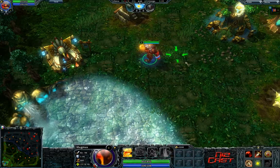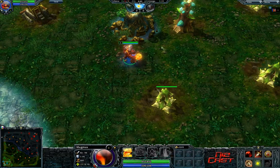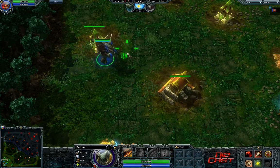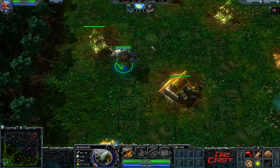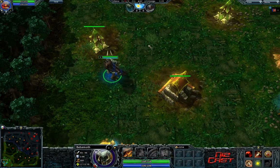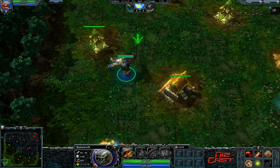Then there's the S command, which tells your hero to stop. If I tell him to move somewhere and press S, he'll stop — but if anything comes close, he'll engage on it. This can also be used to cancel abilities. Switching over to Behemoth: if I go to cast Fissure, I can press S to cancel the ability so Fissure doesn't actually go off. If you know you're going to miss a Fissure, or if you're playing Pyromancer, or many heroes whose abilities you can cancel, this definitely helps.